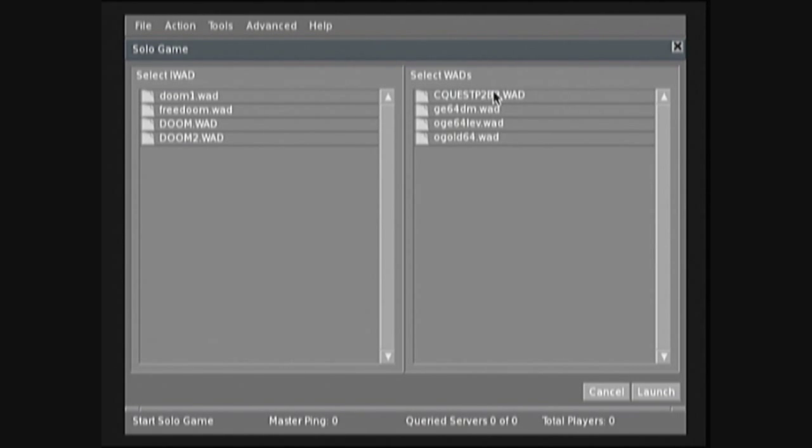We're going to check out ChexQuest first. It's a Doom 1 mod, so we're going to pick Doom, designate ChexQuest as the P-WAD, and then go down to Launch. Just give it a few seconds — this is all real time.